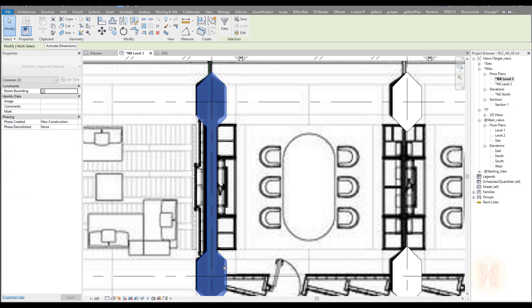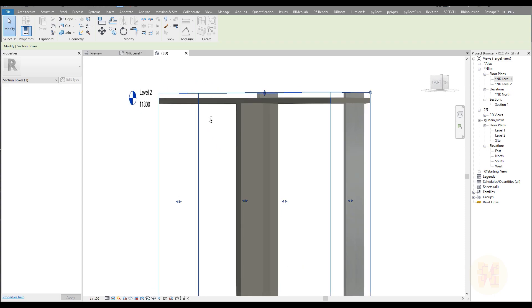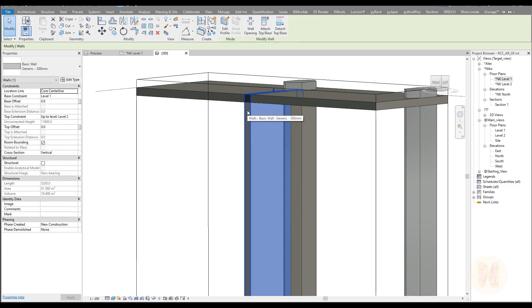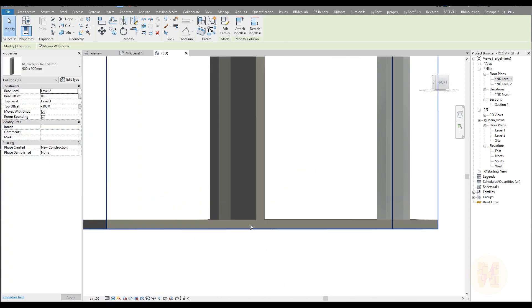If you want to see how it looks like, you can select three of these elements and click on the selection box — you will see only this part. As you can see our wall is going to level two, which is correct. But here's our floor — it shouldn't intersect the wall and floor. You should select your wall and beside the top offset say minus 300 millimeter. Our floor is also 300 millimeter, so we have an offset of minus 300 millimeter from this floor. Now this is much more correct. Our wall goes inside to the column correctly and everything is connecting right.